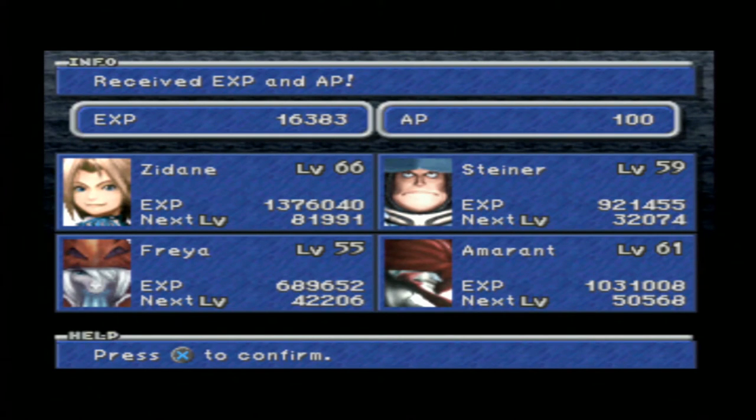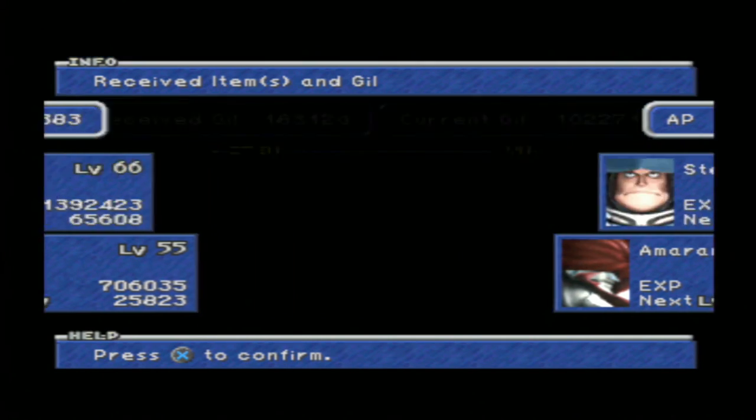Freya saw from high up in the sky what happened down there. We get experience points and 100 AP - we don't need this at this stage because nobody poses such a threat to us after we defeat Ozma. We get Dark Matter and Pumice - awesome combination of items.